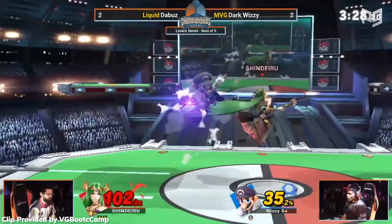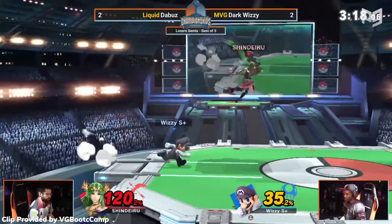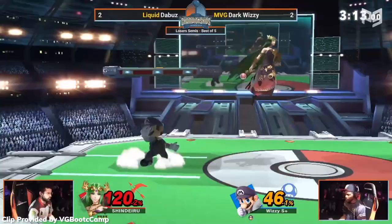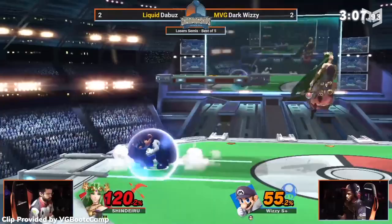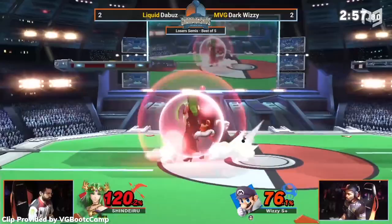If Dark Wizzy shields the back air, he can only punish it with an up special, and only if he predicts DaBuzz will hit his shield — 5 frames is too fast for human reaction times. If he uses up special when DaBuzz doesn't hit his shield, DaBuzz gets a free hit. Palu's back air is one of many safe moves, and all those safe moves directly make shielding a less strong option.